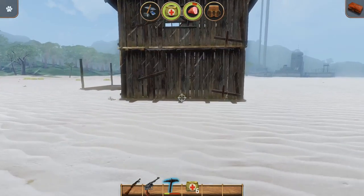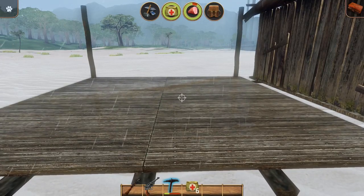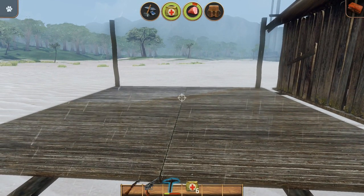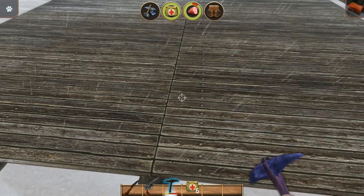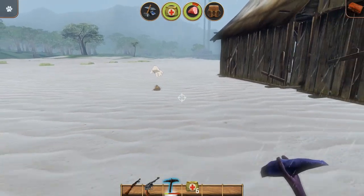Hi guys and welcome back to Radiation Island. It's been a little while since the last episode. I just realised I left this round the back, which is incredibly annoying. We got an axe or something — pickaxe, that'll do it. I want to get rid of it. Not used to the delayed inventory change. I've been playing a few other games in between times. I'm leaving that there because I've got no interest in it whatsoever.